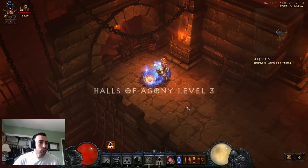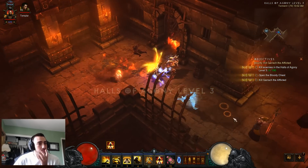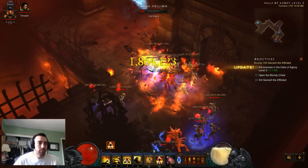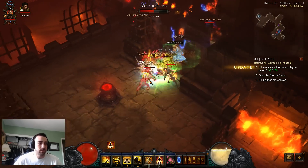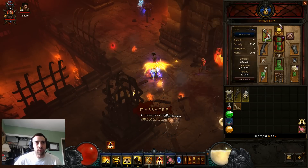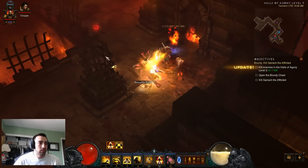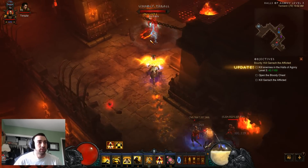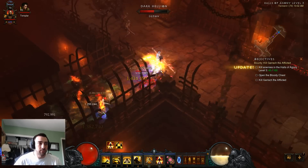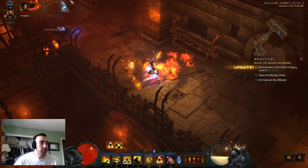So let's just go. Basically I'll show you — it's Tempest Rush right now, it's doing okay damage. It's Torment 1, so I should be plowing through it with the gear I have — Cindercoat, Magefist, and Thunderfury, Odyn Son. I use the Thunderfury and Odyn Son because of the proc — Tempest Rush hits, so every time it hits it has a chance to proc, kind of like weapon proccing.